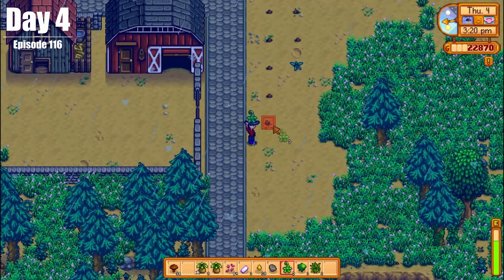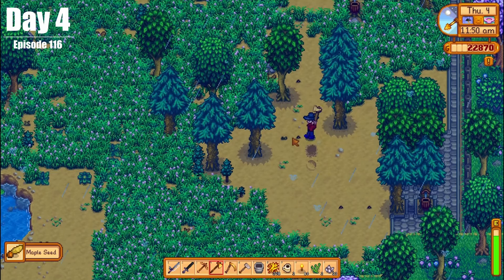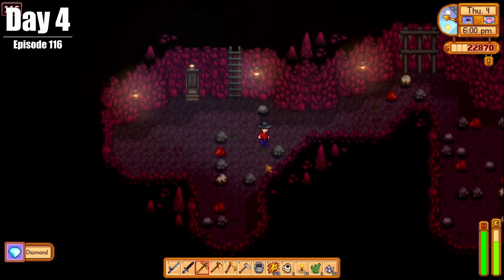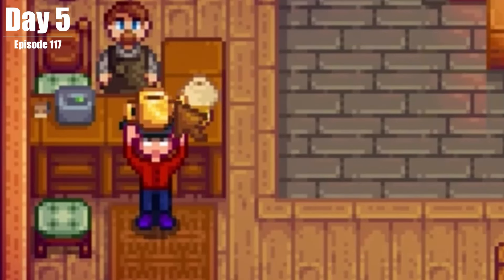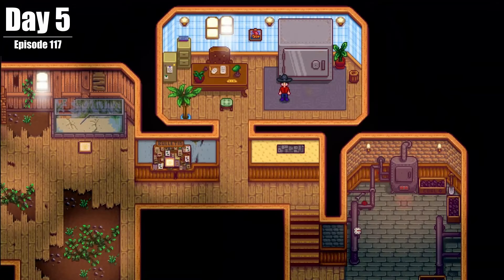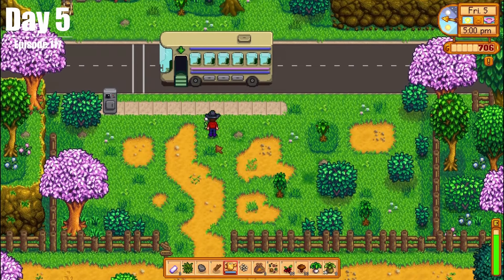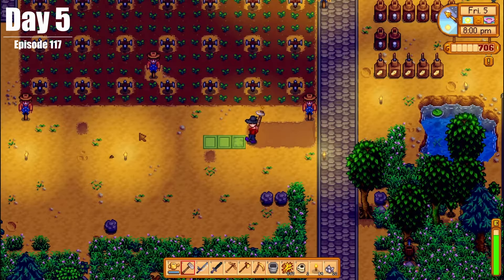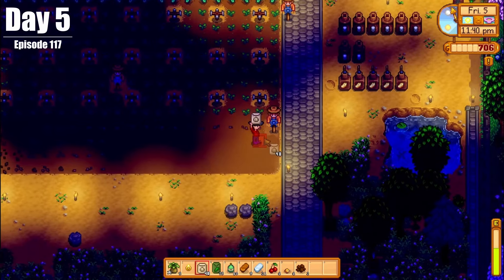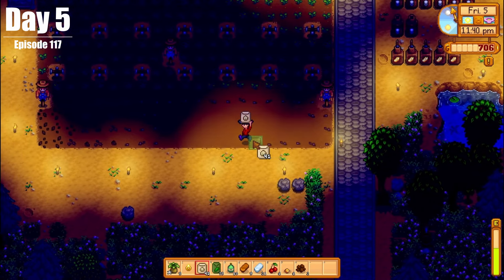On Day 4, we planted mossy seeds and cleaned up our tree-tapping area, then went mining to finish the day off. On Day 5, we picked up our watering can from Clint, but most importantly, we finished up the safe room and repaired the bus stop. And since we can now water things with more ease, we planted some mixed crops to add to the bunch.